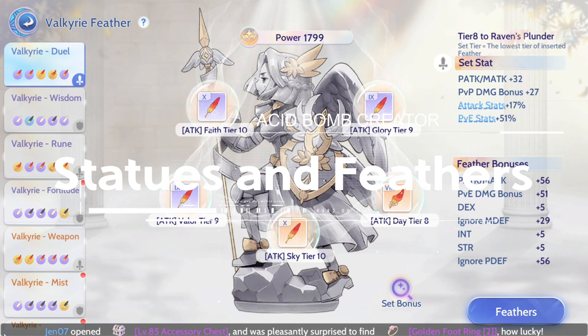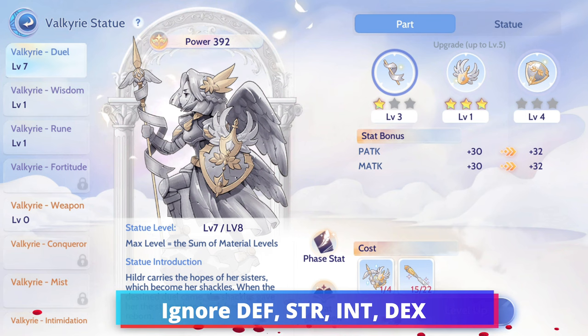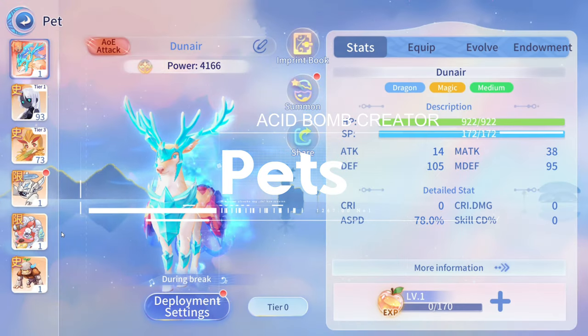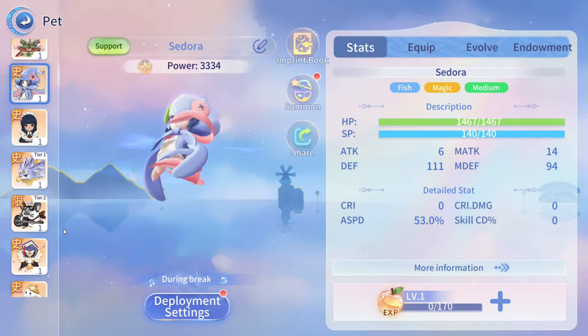For the Feathers and Statues, you may want to add parts that add Ignore Defense, STR, INT, and DEX attributes. For the Pets, we can go for Tunnel, Earth Lord, Son of Earth, Sohi, and Squidget.